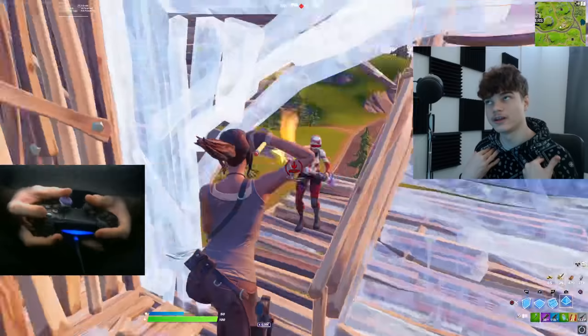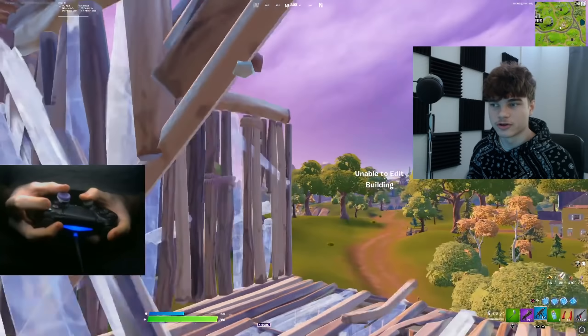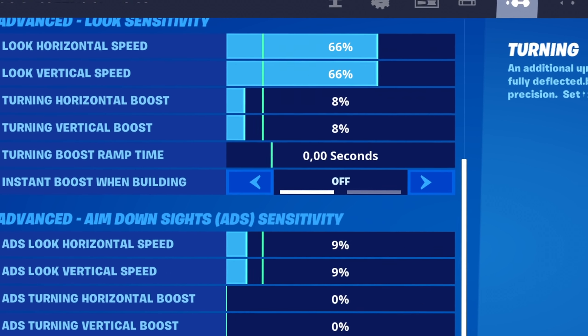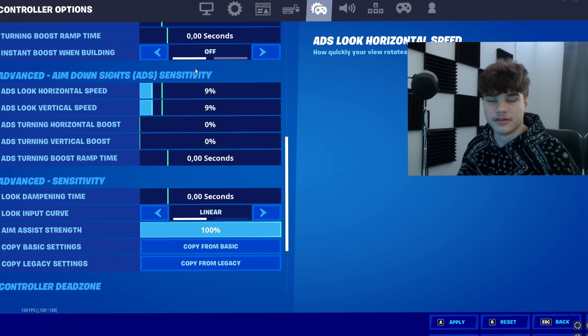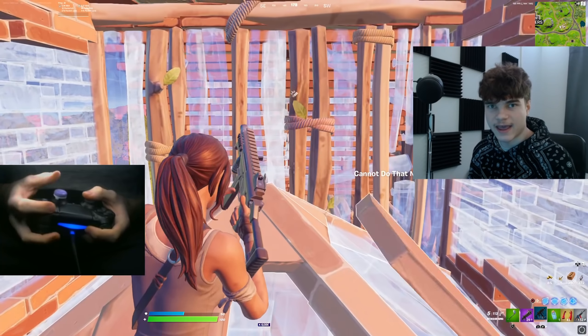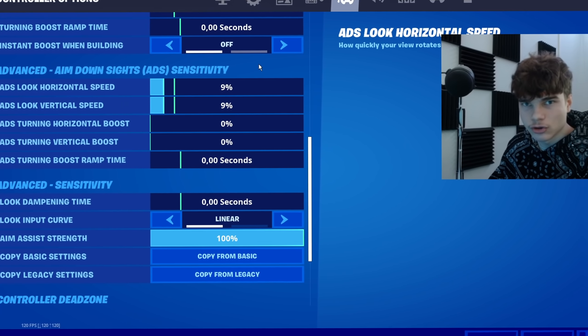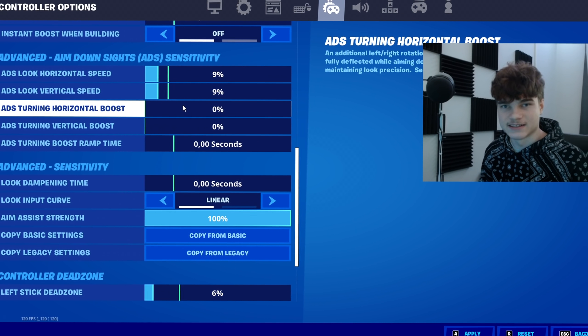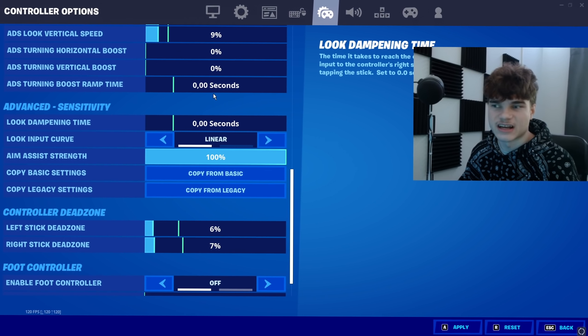Then we have your boost. Personally I don't recommend using boost, but if you do like playing on boost, I recommend keeping it at 80% or so. Next up, we have your aim down sight sensitivity. You want to make sure this is pretty low to make aiming easier. I personally play on 9%, so that's what I recommend. But make sure you don't use any boost on your ADS sensitivity. Then look dampening time — keep this at zero.